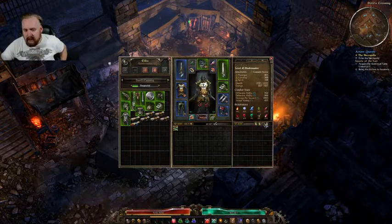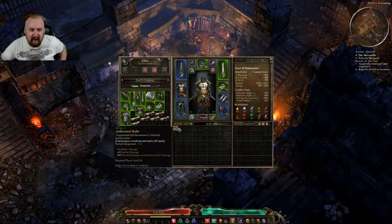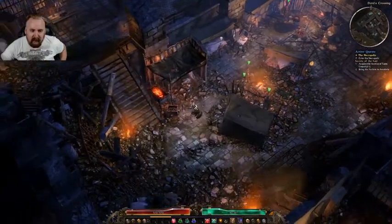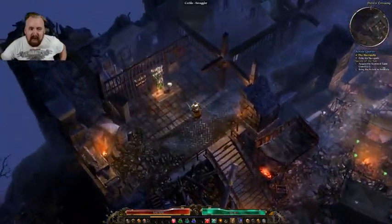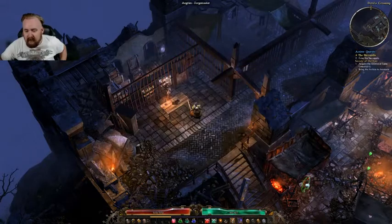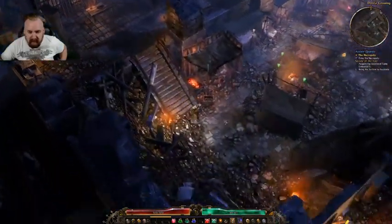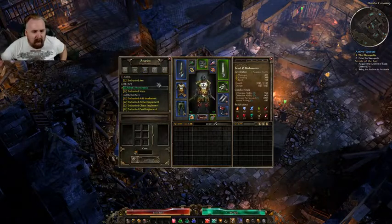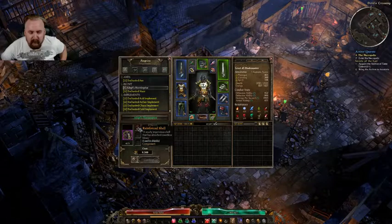Alright, bags are empty. We got some stuff — that's right, we did get a recipe. Let's see if there are any recipes worth making, see if we can improve our character a little. The adept's morning star reinforced shell.